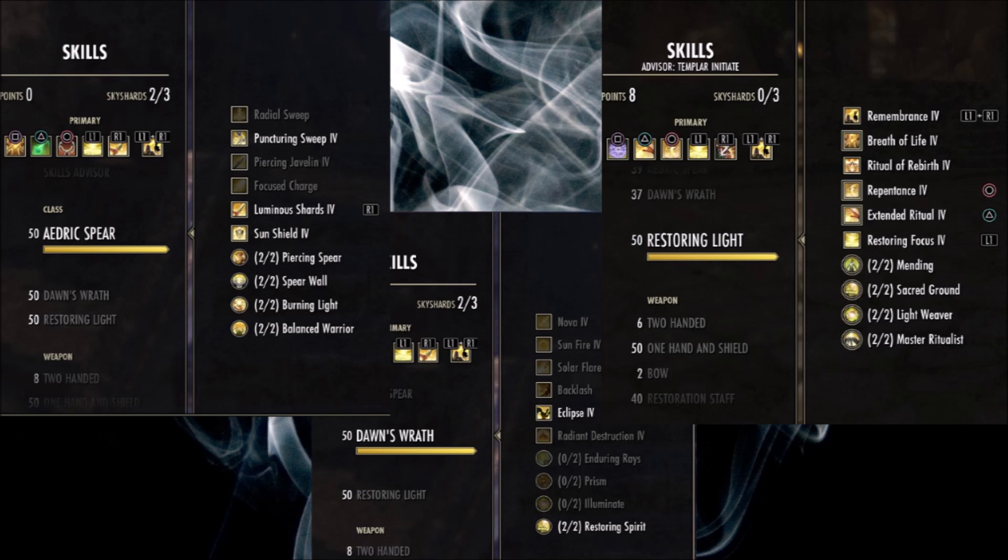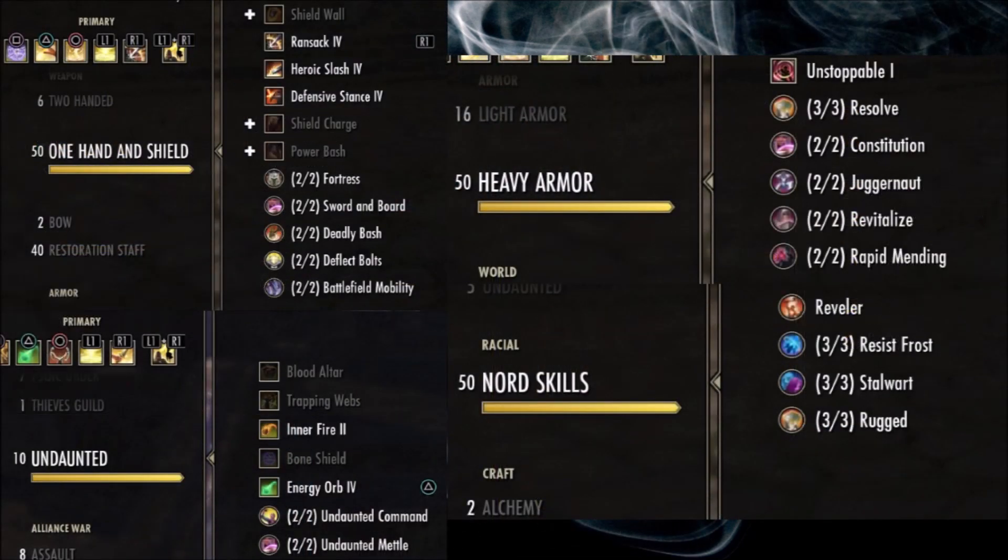The final character-specific skill line for the Templar is Restoring Light, which is your main healing skill tree. I've maxed out every passive on that tree to increase your healing potential and the speed at which you resurrect teammates. As for the other passives: max out One Hand and Shield to maximize blocking potential and decrease blocking cost; max out Heavy Armor for health recovery and extra damage mitigation; max out Undaunted for increased overall resources in health, magicka, and stamina; and max out your Racial skill line to gain the benefits of whatever race you selected.